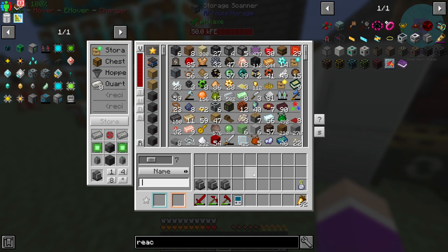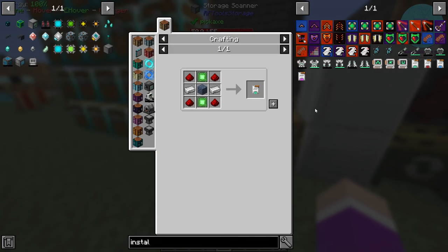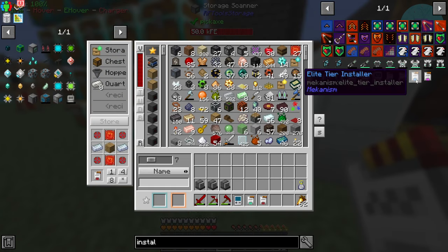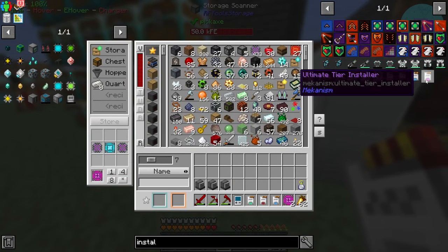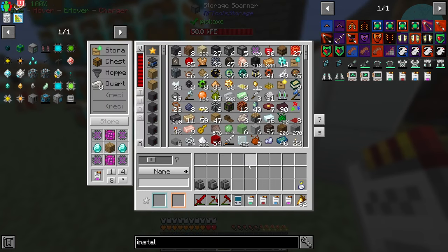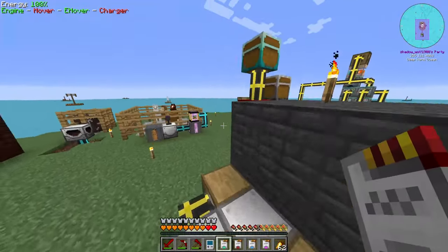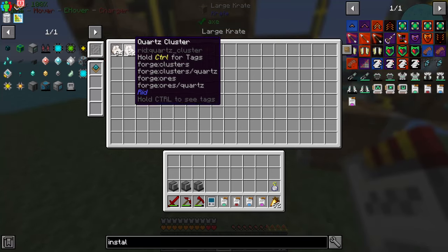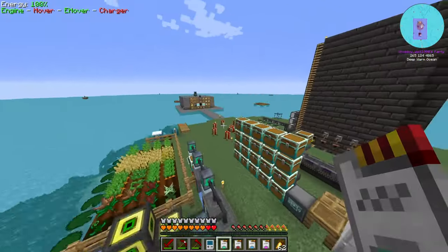I also want to make myself some installers to upgrade the crusher - one basic, two advanced, two elite, two ultimate. I managed to get to ultimate for everything else, like all the metallurgy confusers and enrichment chamber, which has allowed me to crush down all of this nether quartz really quickly.